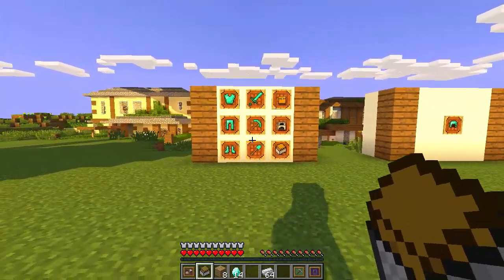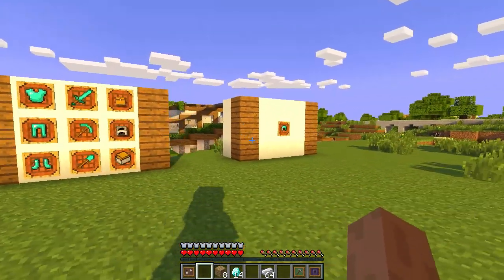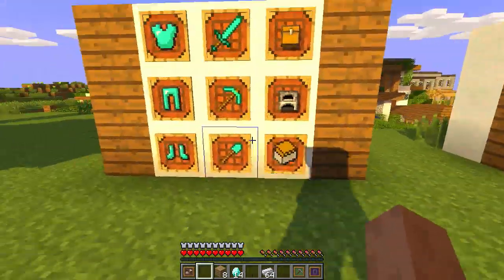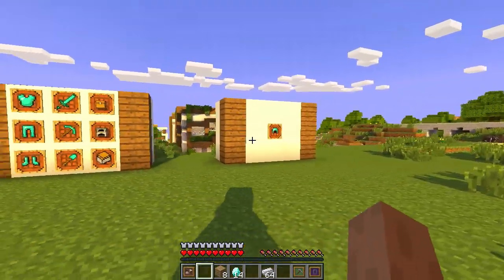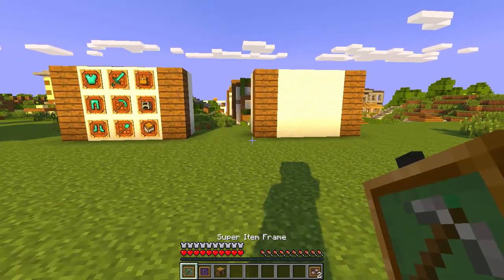You can even make a minecart with a chest. It's really, really useful — you can set up a huge wall like this in your house and just click craft, click craft, click craft. It's awesome. So the other two items this mod adds are the Super Item Frame and the Super Void Frame.